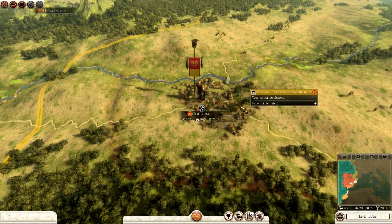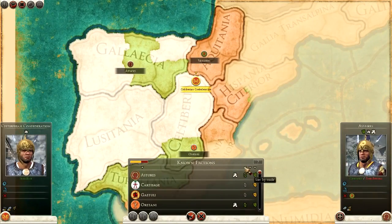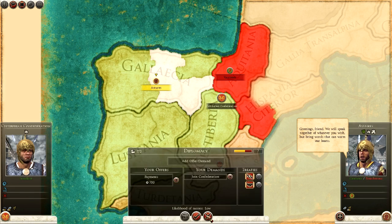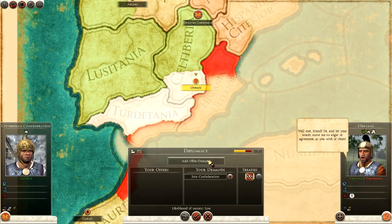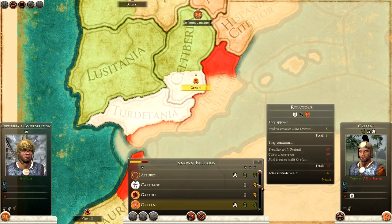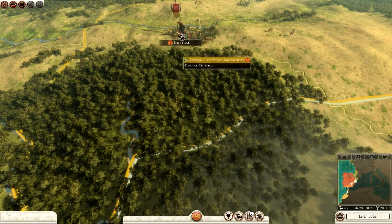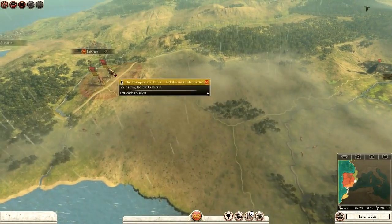Checking same-blood factions — the Steward and the Orotani are same blood. It would have been funny if they'd joined the confederation for that money, but no. The Vascones are at war with the northern tribe so there's nothing to worry about there. One more turn for the cavalry, then we can throw everything at the enemy.